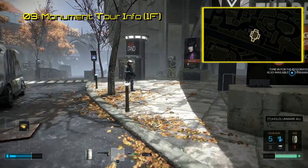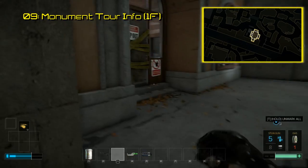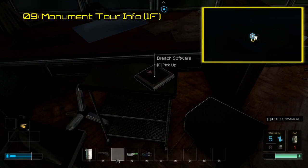The ninth Breach software can be found at the Monument Metro Station, just north of the river in Prague, within the tourist information center that had been closed down. It sits on the counter behind the glass. So I wonder what the tourists do if they need information.